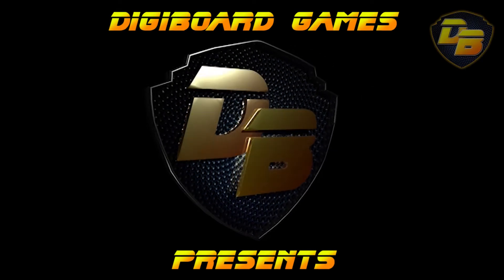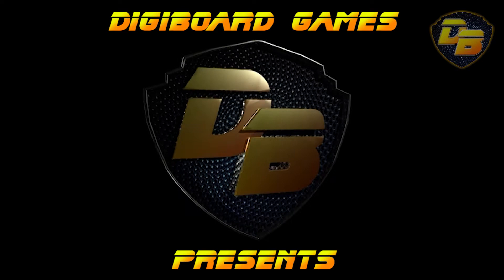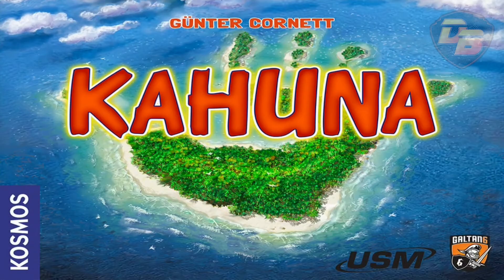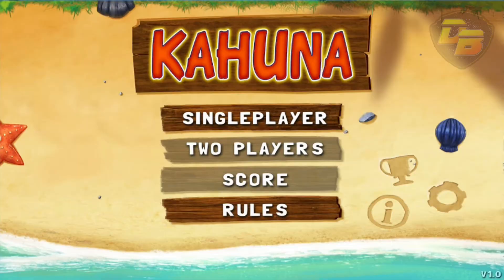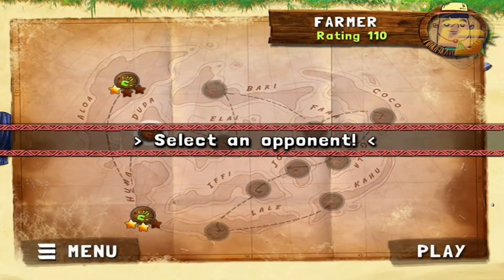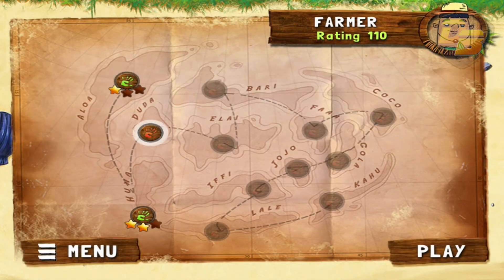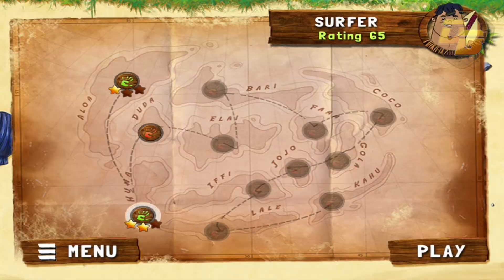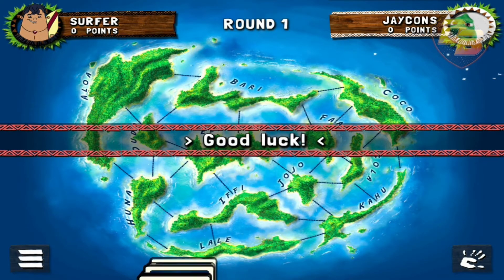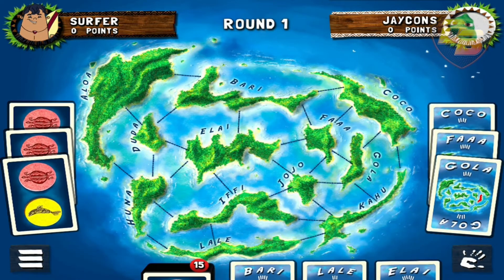Hey everyone, Jay from Digiboard Games here. Today we're having a look at Kahuna by Cosmos, brought to us by USM — the guys who also brought us Catan for iOS. Kahuna is a tactical game for players with a keen eye and a good memory. Two Kahuna priests on an island group want to find out who among them is the mightiest.